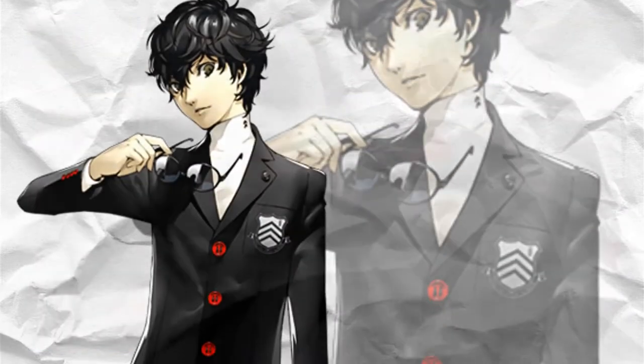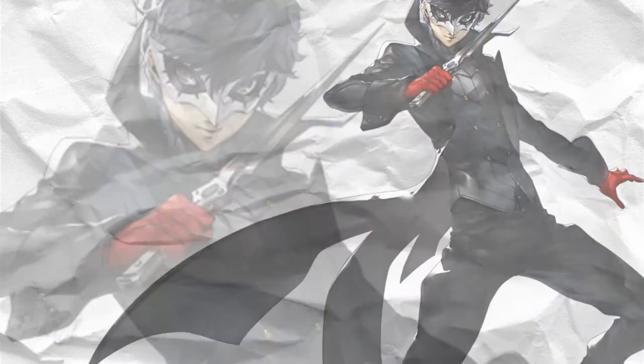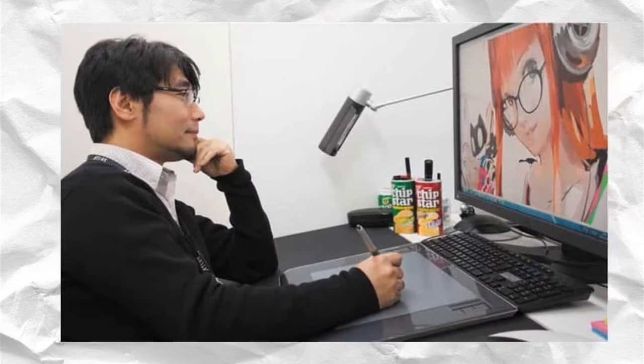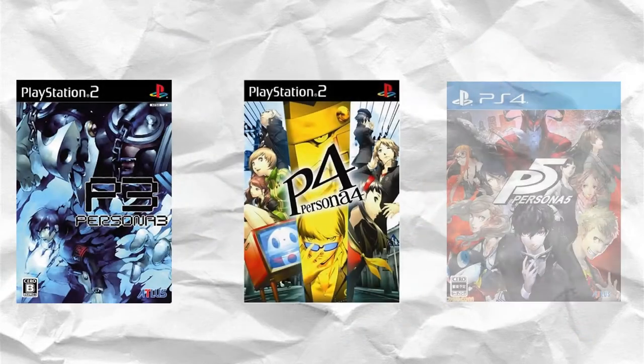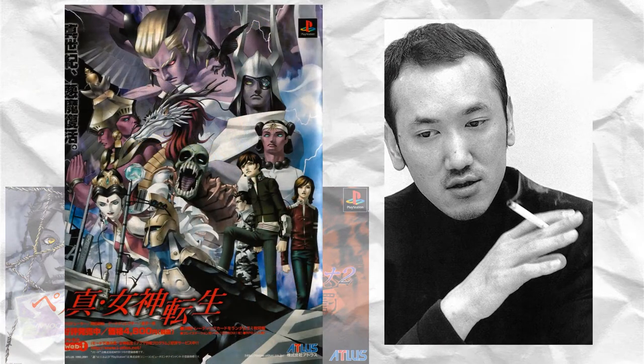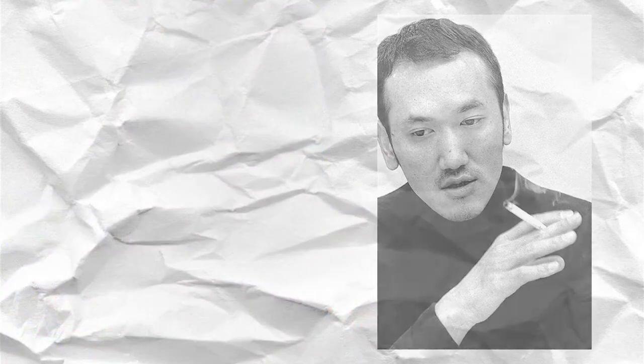And it goes without saying that the character designs are quite the sight to see, and the man behind these amazing character designs is none other than Shigenori Soejima. He is a Japanese video game artist that works solely for ATLAS, known for the art behind the Persona series starting from Persona 3 onwards, along with its many spinoffs and even one-off games like Catherine. While he is currently the main artist at ATLAS, he was actually preceded by Kazuma Kaneko, a co-founder of ATLAS who did the art for Persona 1 and 2 as well as the mainline Shin Megami Tensei games — but I'll talk about his art in his own video. For now, I'll keep the spotlight on Soejima.